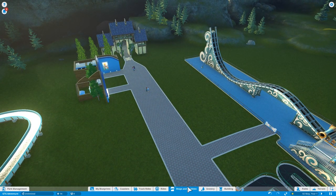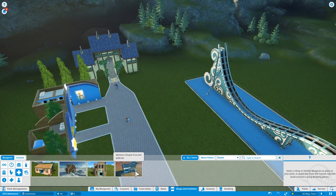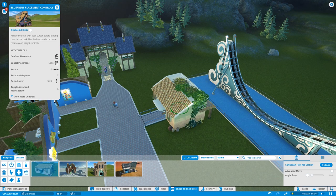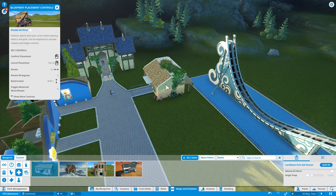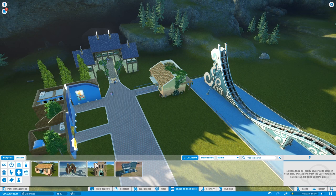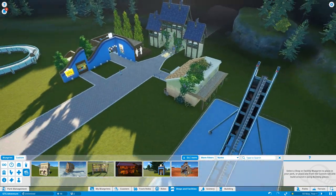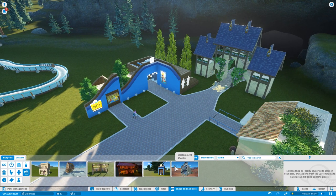Now we need to stick some stuff in here. What facilities are there? First aid - as I said that's usually near the door but not right near the door. Let's have Caribbean first aid just for simplicity's sake. Turn it around a touch, and we can have it there - boom, like that, perfect. What else do we need? ATMs - we need lots of ATMs.